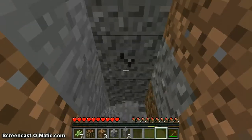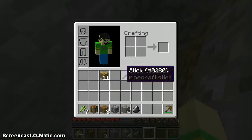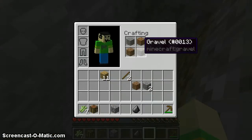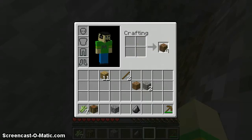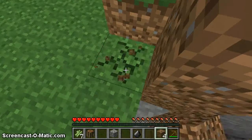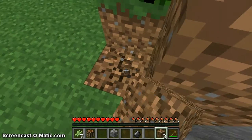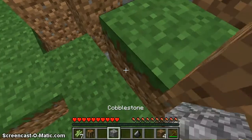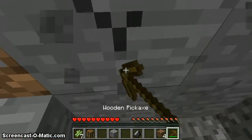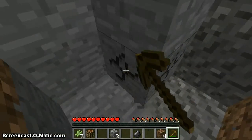I'm already finding a bunch of gravel — how lucky am I! I know how to make coarse dirt: you just kind of make a checkerboard pattern and it gives you four coarse dirt, or whatever you want to call it. It basically is dirt that doesn't turn into grass. It doesn't look all that different — you can see the little darker specks but other than that it's not really that different. I'm gonna go ahead and mine some more stone into cobble.